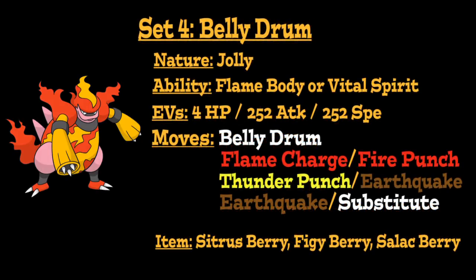For this next moveset, we're going to run Magmortar with Belly Drum to enhance its Physical Attack considerably. We're going to give it a Jolly Nature to boost its Speed but lower its Special Attack, going with Flame Body or Vital Spirit, and an EV spread of 4 HP, 252 Physical Attack, and 252 Speed EVs. For the item, options are a Sitrus Berry activating at or below 50% HP, a Figy Berry activating at or below 25% HP, or a Salac Berry to increase Speed when you fall below 25% HP.